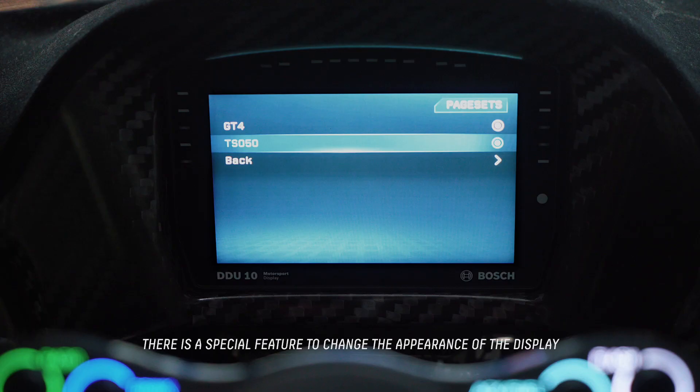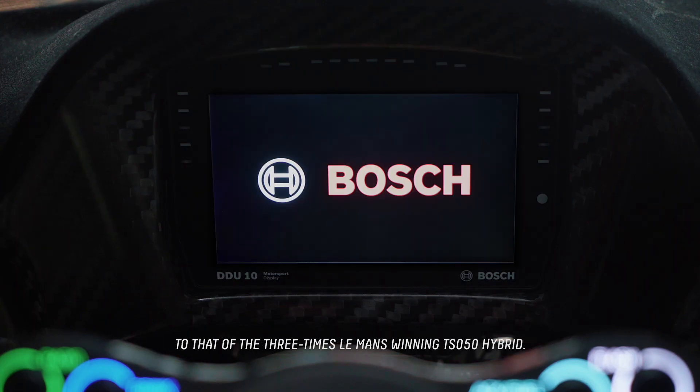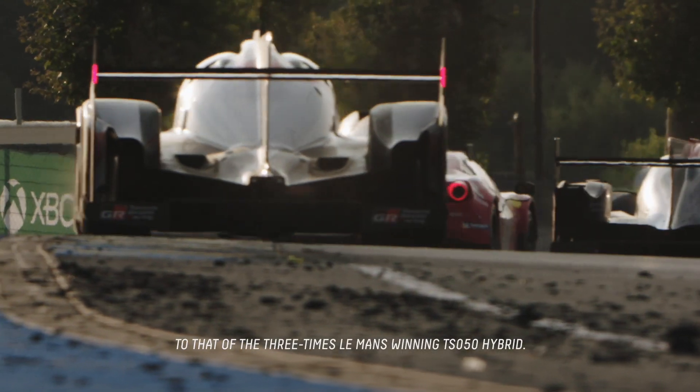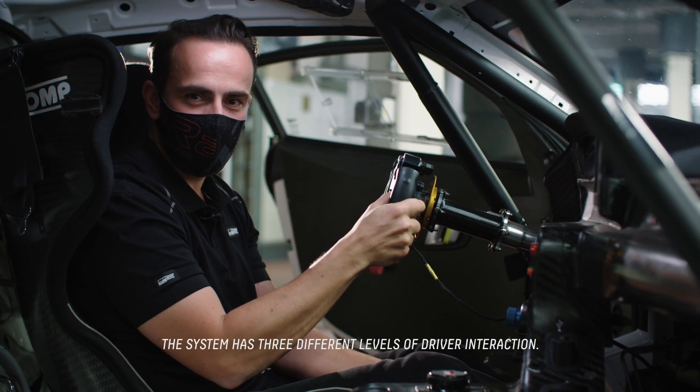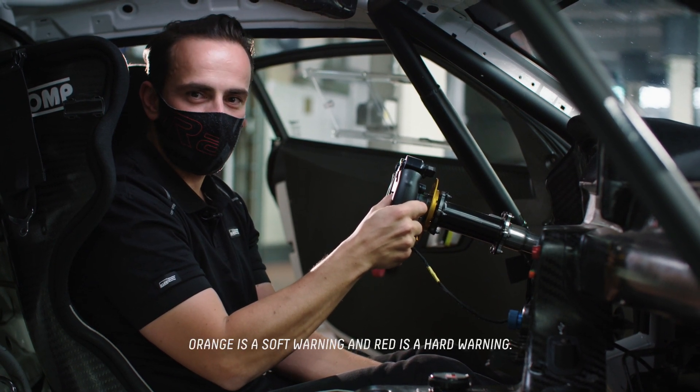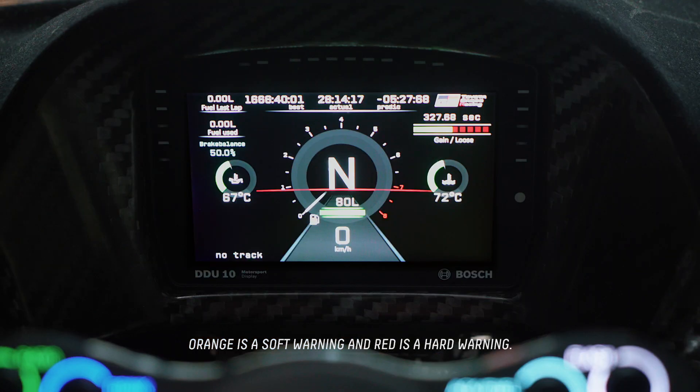There is a special feature to change the appearance of the display to that of a three-times Le Mans winner TS-050 hybrid. The system has three different levels of driver interaction: blue is driver information, orange is a soft warning, and red is a hard warning.